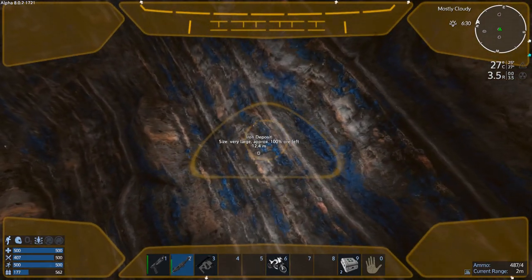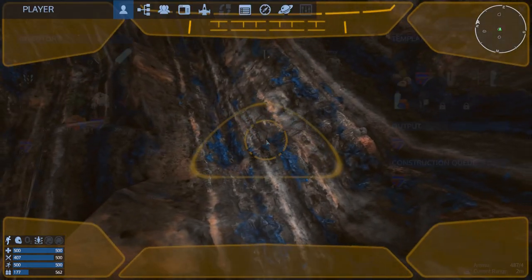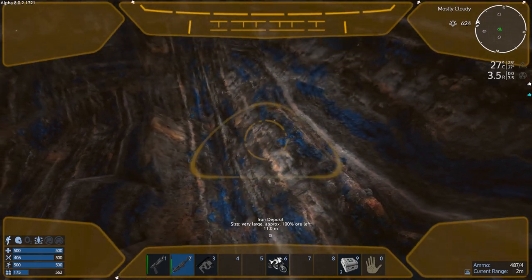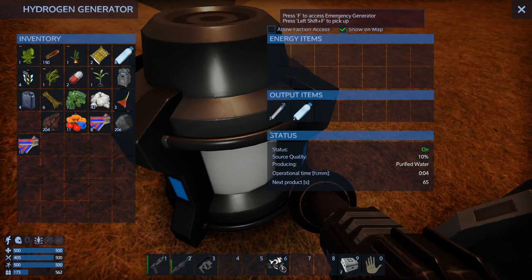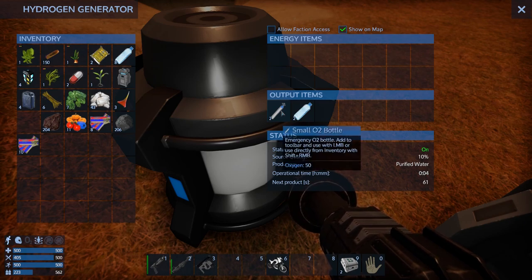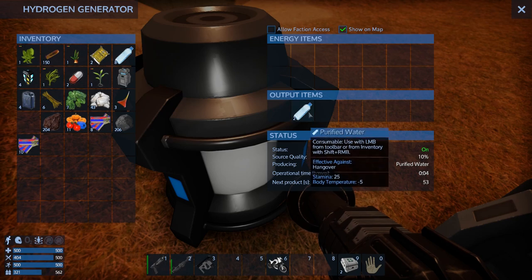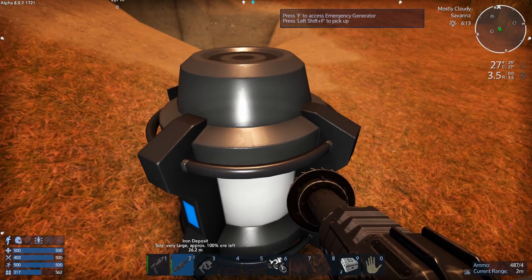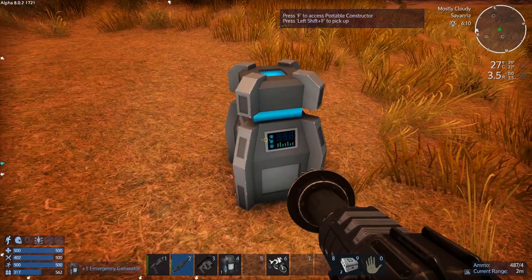We're back, and this is a massive deposit. I've taken 206 iron and it still shows 100% ore remaining — it hasn't even registered as 10% used. That's pretty epic. The oxygen generator keeps making water instead of replenishing O2 fast enough. Let's just pick it up — we don't have time to mess around.